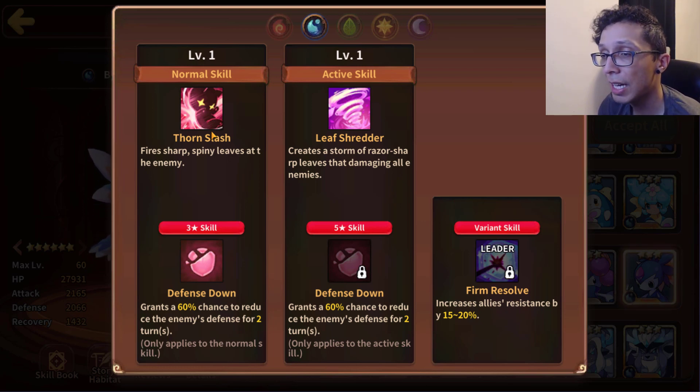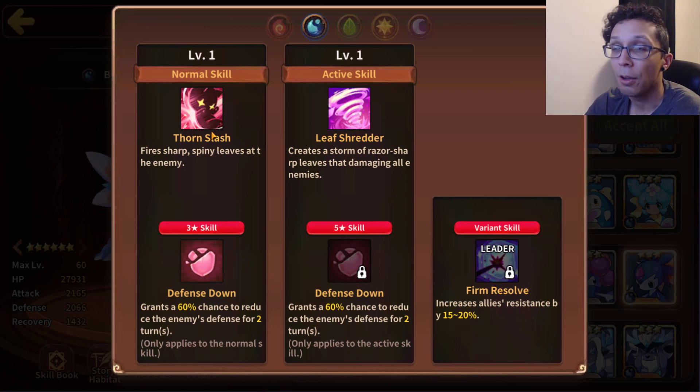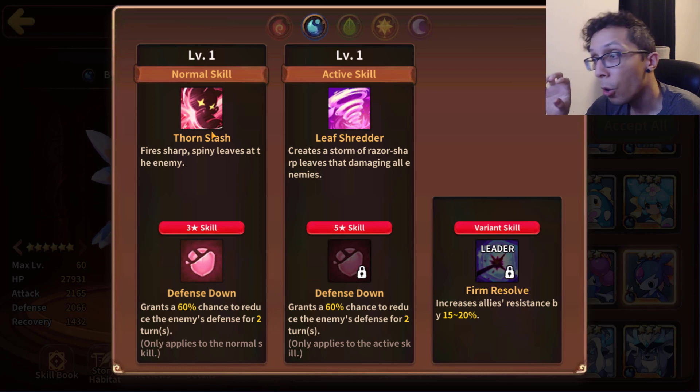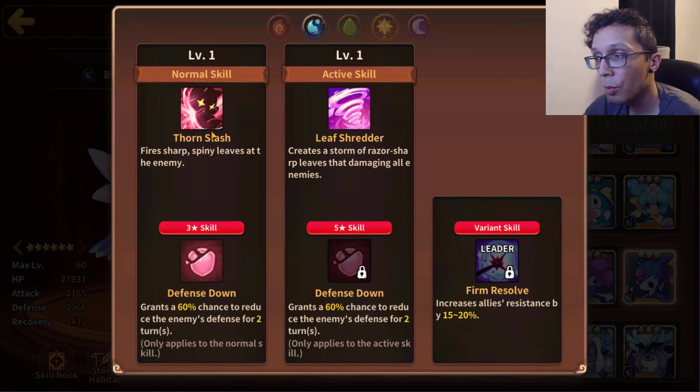When I show you guys what gem sets to use on a mon, there's a reason I only give you the gems and not the full set. I don't know what gem sets you guys have, and if I recommend a set right away, 99% of you are going to compromise and put the world's worst subs on the astromon just to match the set I mentioned. Complete and utter garbage subs because you're compromising for the set — that's the specific reason I never recommend actual gem sets in these videos.